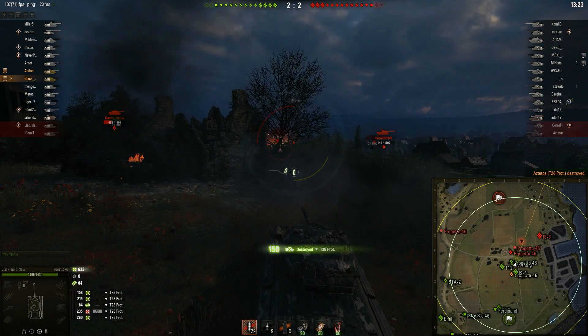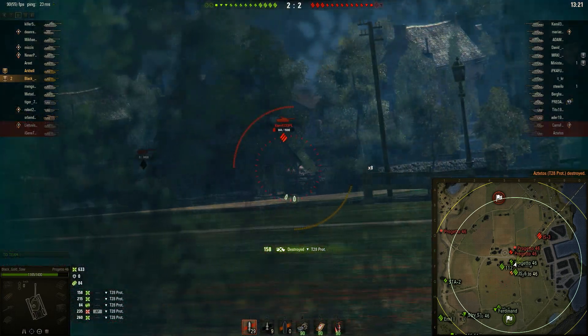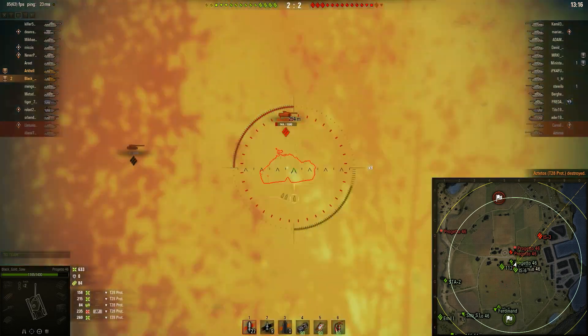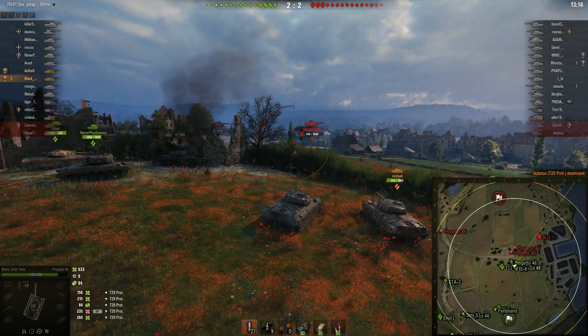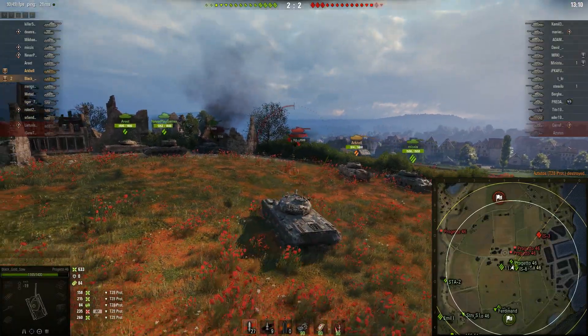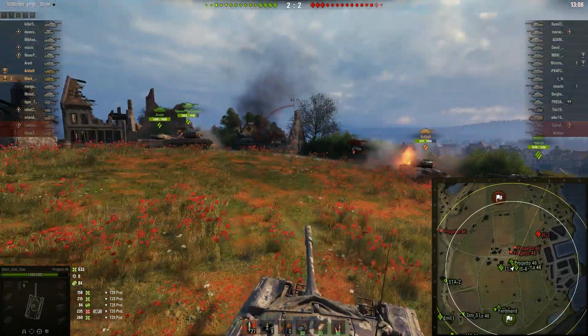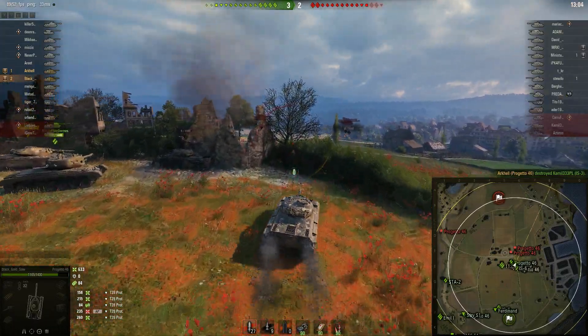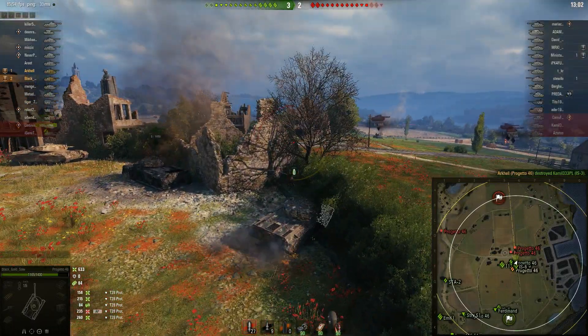Black is showing some really good awareness here, shooting the T28 Prototype in the side where it's weak. The IS-3 doesn't actually spot him. He's just trying to get some damage in the middle, some vision up. But shortly he'll notice that the left flank is actually under pressure and he'll go there. In the meantime he's just reloading.